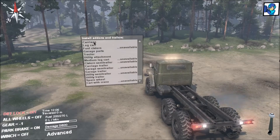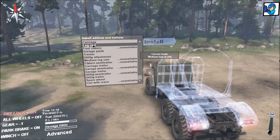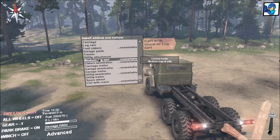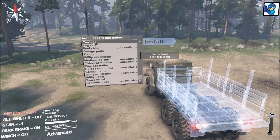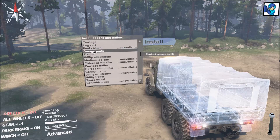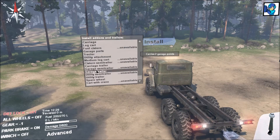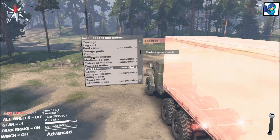This one has a lot more you can add — a carriage for hauling logs. It says short logs are two points, and there's eight points on the objective, so you have to take four trips with this. The bigger logs you haul, the less times you have to go. There's a log cart used in conjunction with a medium log cart pulled behind to haul bigger logs. The carriage is for small or short logs. Then you have your fuel cistern, garage parts for unlocking garages, and a tractor attachment if you want to haul a semi-trailer.